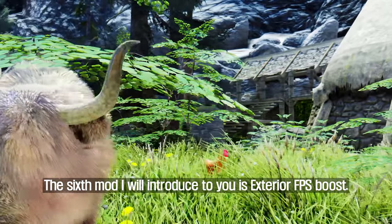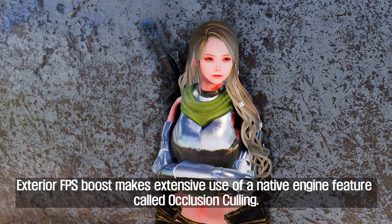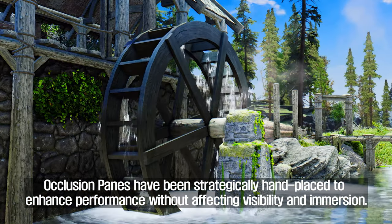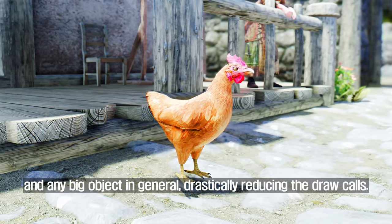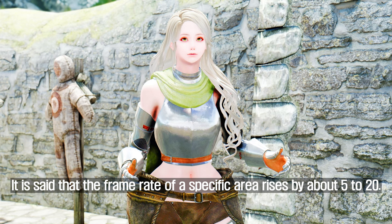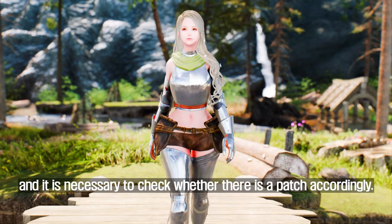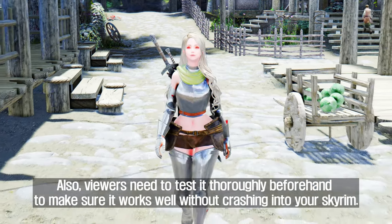The sixth mod is Exterior FPS Boost. Exterior FPS Boost makes extensive use of a native engine feature called occlusion culling. Occlusion planes have been strategically hand-placed to enhance performance without affecting visibility and immersion. These planes are placed inside walls, houses, mountains, and any big objects in general, drastically reducing draw calls. The framerate of a specific area can rise by about 5 to 20%. Note this mod changes sectors and may conflict with mods that add buildings, so check for patches accordingly. Viewers should also test it thoroughly beforehand to make sure it works without crashing.